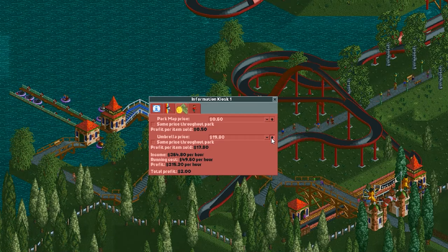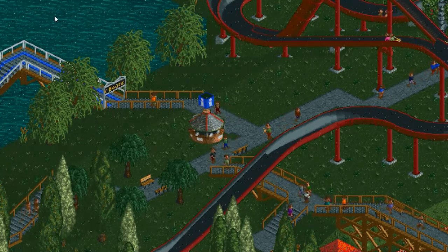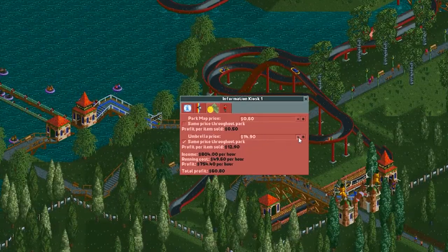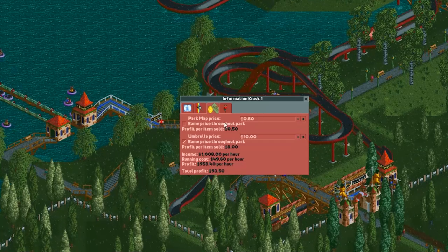It's about to rain right when I hit $20. Let's check it out. People aren't buying them — I was lied to by some of you. All right, let's just do what I always do. Let's keep it at $10. That's been working for us. Why change it up? Now they're buying umbrellas.